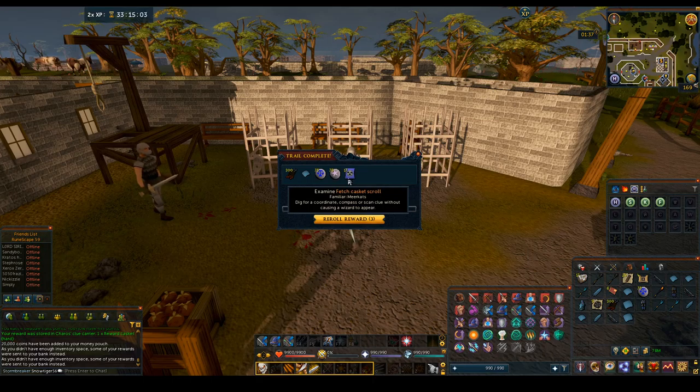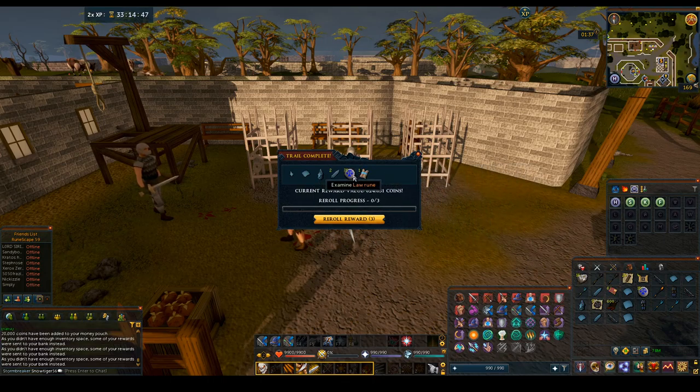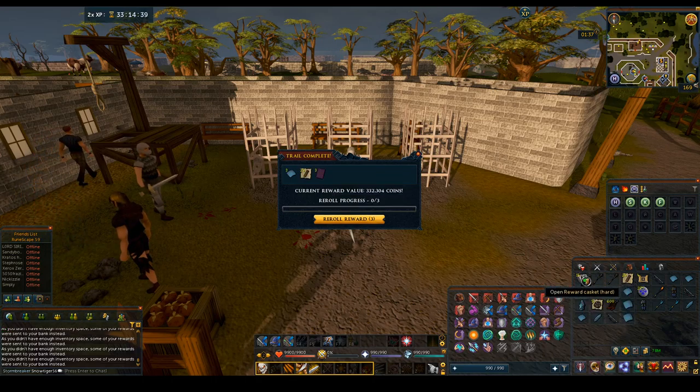Skipping ticket — I'm not going to re-roll that. These are only available from clue scrolls, you can't make them. You can only get the familiar or the scrolls from clue scrolls. And this is a familiar and a scroll to do clue scrolls. That's kind of neat.